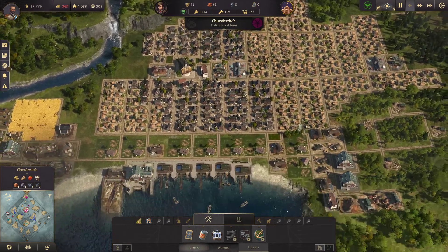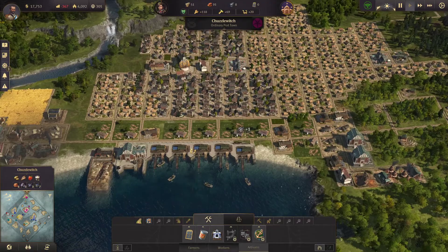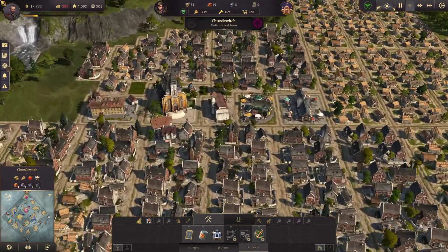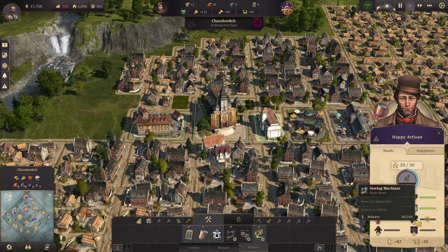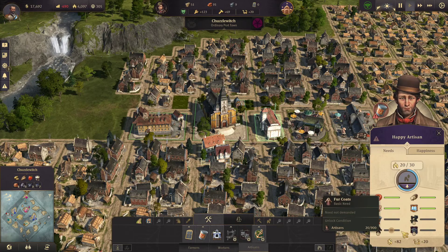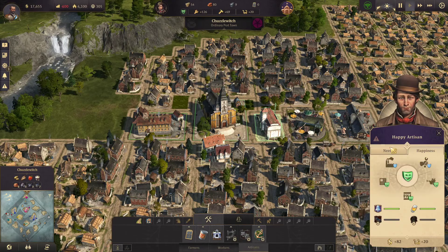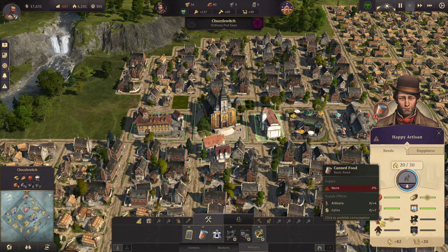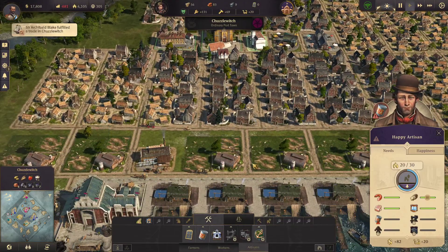Let's see if we can get a bit of passive trade in to boost our income. We can see what our artisans need — canned food and sewing machines. We need fur coats and a university, and then a variety theatre and rum. Rum comes from the New World.